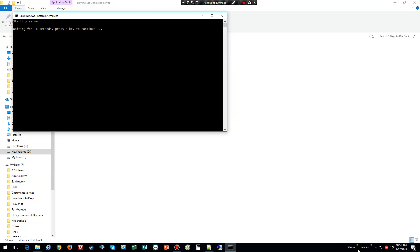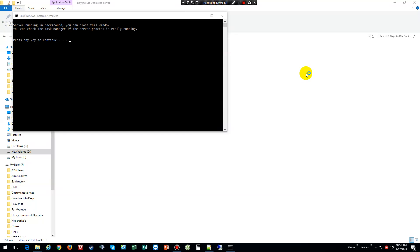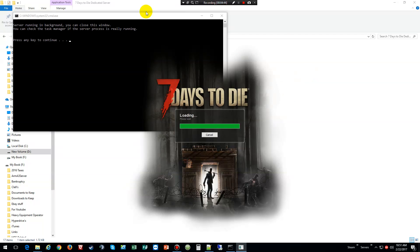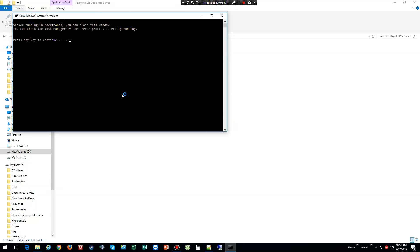Now we're just going to kick back and do the server. While that's starting up, I'm going to go ahead and go into my Steam folder, into my games, and let's start Seven Days to Die. Okay, the server's now running in the background — you may close this window and check the taskbar to see if it's really running.